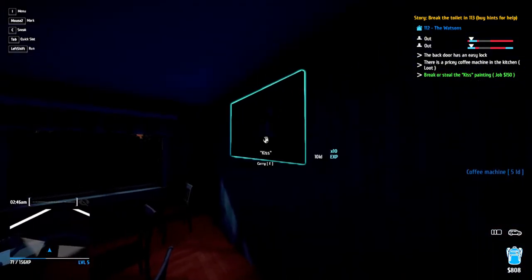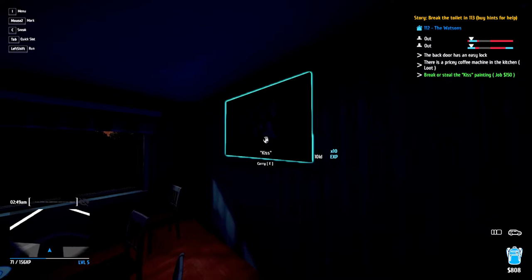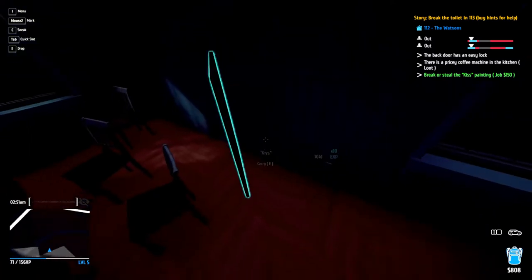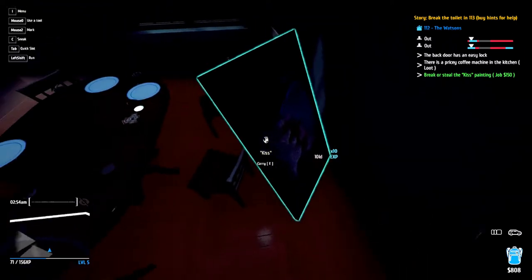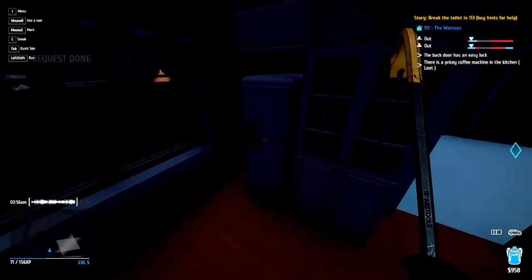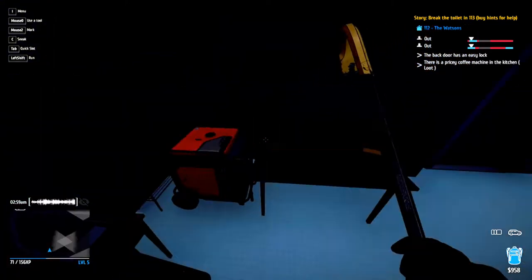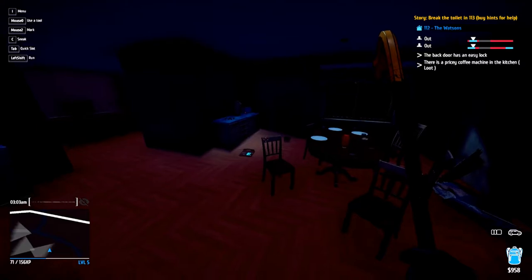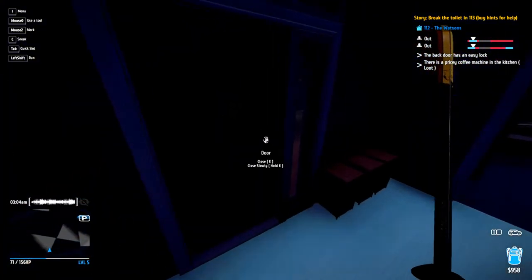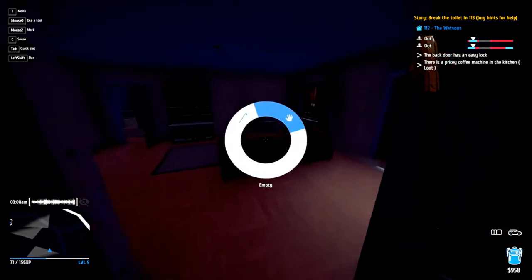We need to break or steal the Kiss painting but we can't steal it. If we want to steal the TV - right, that's all we need to do. Let's open this back door, get the TV, and let's peace out.